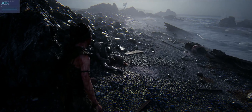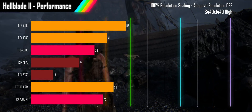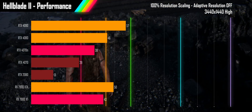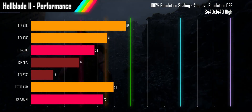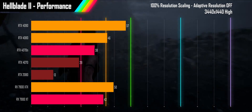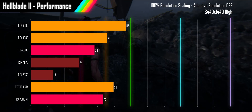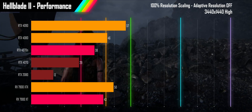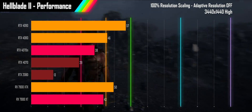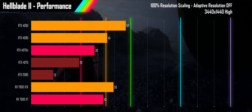Starting with 3440x1440p at high settings, only three GPUs are able to transcend a console-like experience and deliver a moderately smoother result for those with a variable refresh rate monitor. Sadly, not even the 4090 can hit an average of 60fps. The 4070 Ti and the 7900 XTX are delivering a console-like experience staying above 30fps, while the 4070 and 2080 fail to even hit 30fps at these settings.